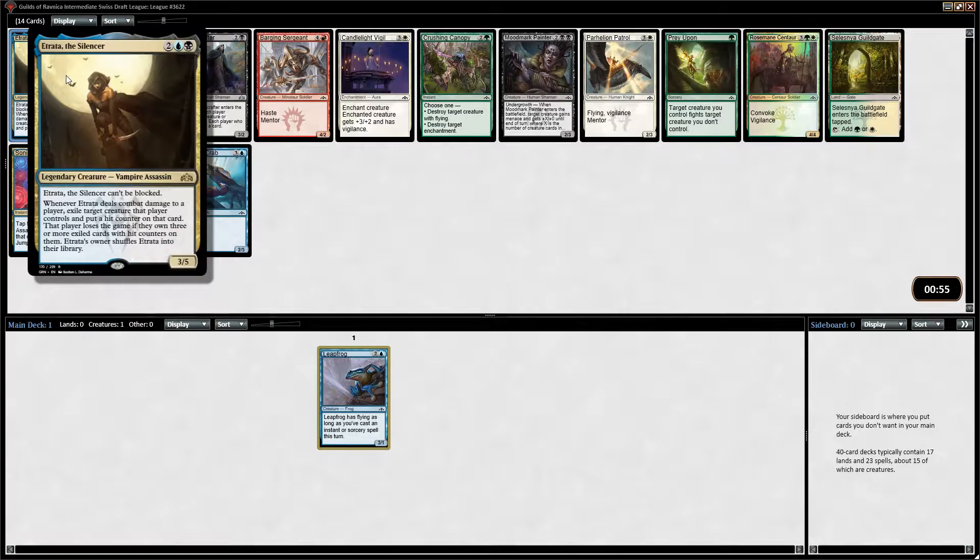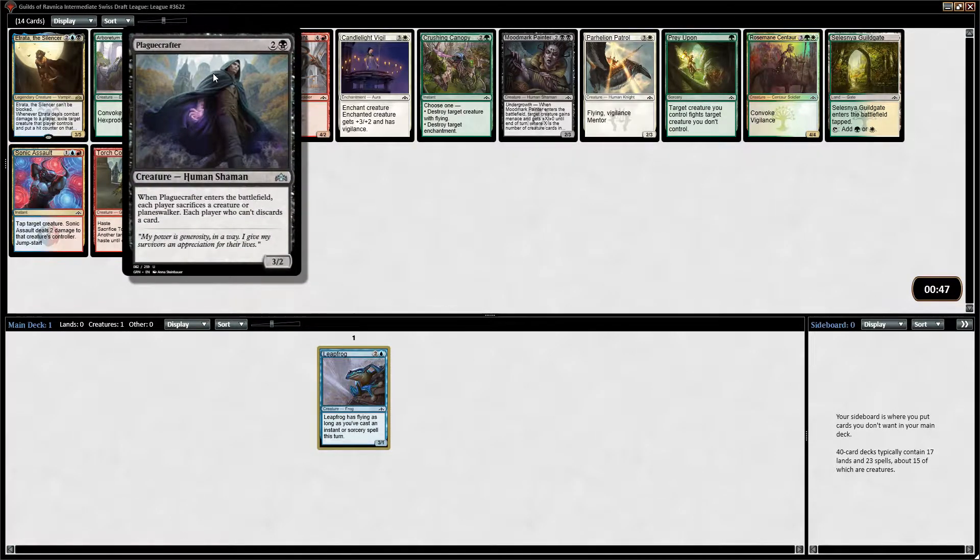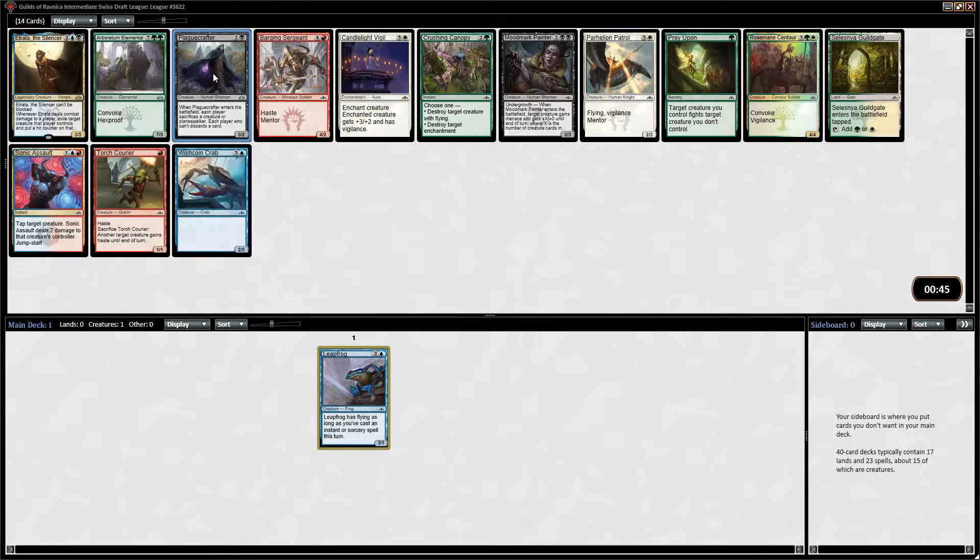So, Sonic Assault. Etrata. I had Etrata in sealed format and it was fine. Playcrafter. Maybe blue-red spells is not on the menu here. Playcrafter seems like a good card, but so does Etrata. Oh, the way I'm moving into blue-black. I think I just take Etrata.